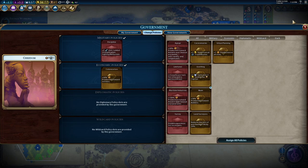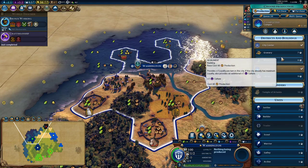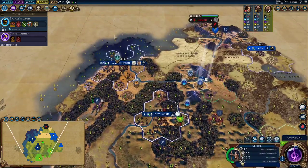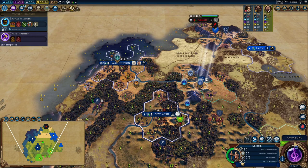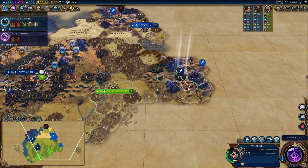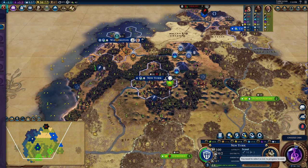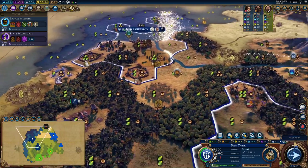Now's the chance to build a settler and we'll keep it going. We have way more military than Brazil so we'll keep that in as well. Let's get exploring down this way — we'll get that scout out and work on the granary. We'll go for State Workforce to get that extra governor title and get access to the governor plaza. I'm not sure yet where we're going to put the governor plaza.